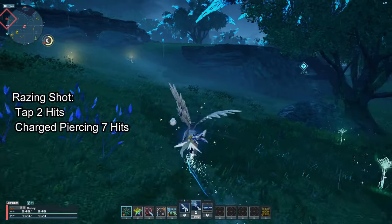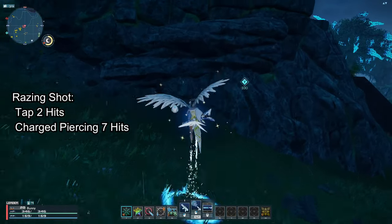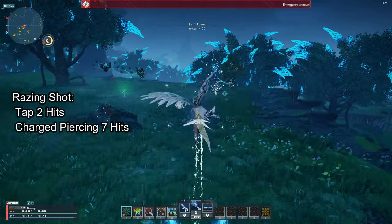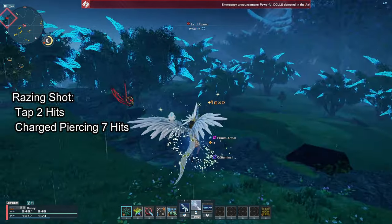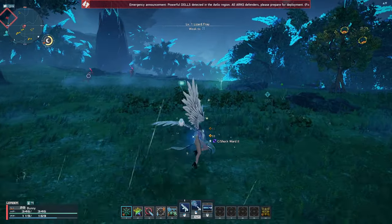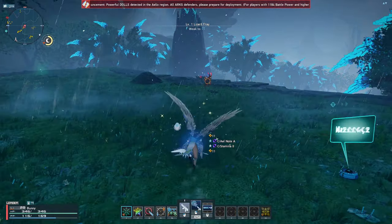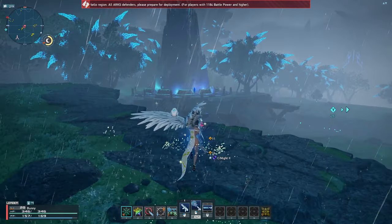Rifle also has Raising Shot, similar to Posterior Blast in vanilla PSO2. It is a charged photon art that deals significant damage. However, this photon art drops off at fully charged mode because enemies' hitboxes make the additional hits deal low damage. So in my opinion, it is faster and stronger to quickly tap this photon art instead of doing a charged shot. Tapping it is much stronger in most cases.